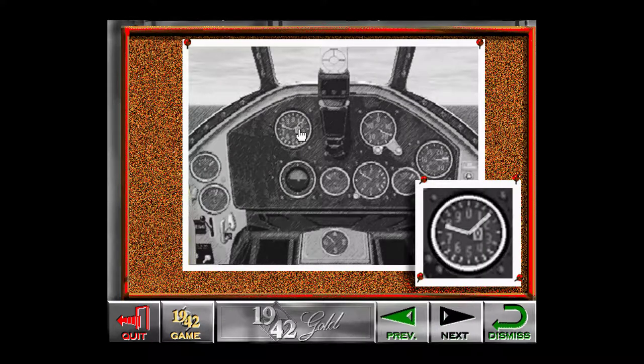The altimeter is used to measure the aircraft's altitude relative to sea level. It is not a measure of the distance between the ground and your plane. If you fly over a mountain that is 5,000 feet high and your altimeter reads 6,000, there is only 1,000 feet between you and the mountain. The short needle indicates 1,000 feet, while the long needle indicates hundreds.